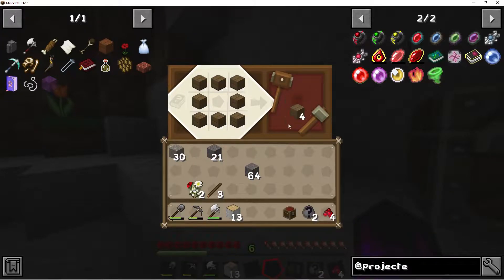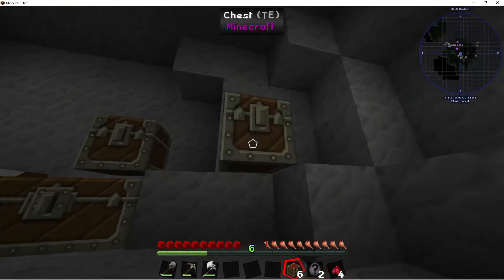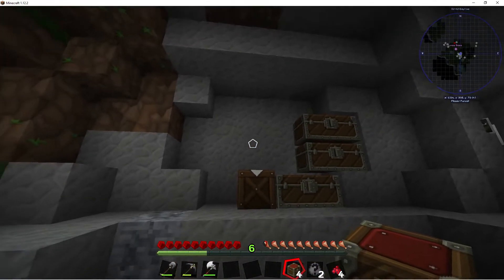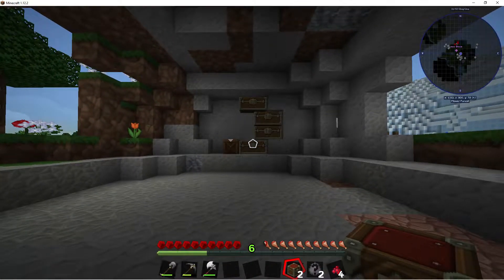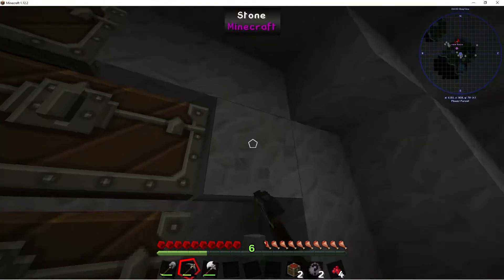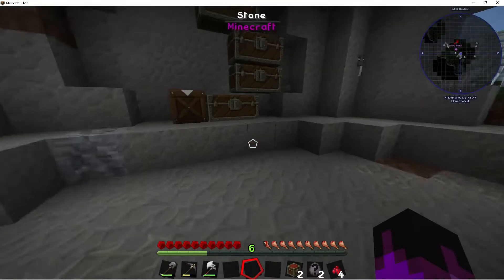We need a crafting table and as many chests as we could get. This should be able to make us seven chests. We're gonna have to put slabs there. I think we push out this wall. I like how symmetrical it is — I don't have to do anything. Then let's add some to the other side. We need to carve this out. Get out of here sheep, this is my house now!